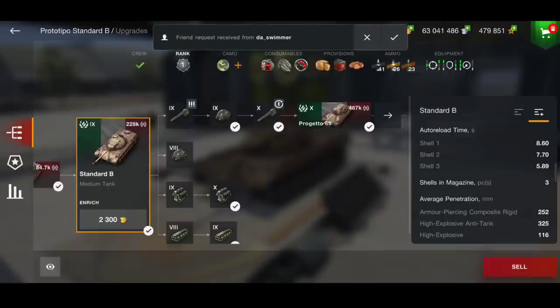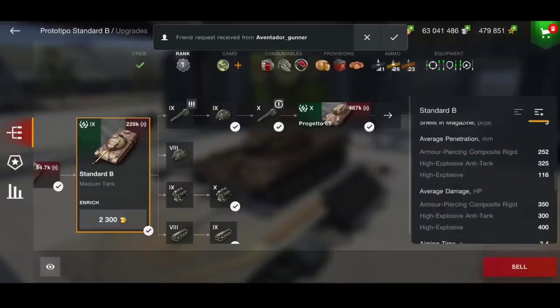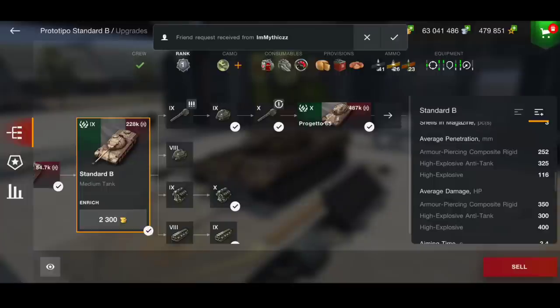As I've said about the HE, the HE is absolutely fantastic. 116 millimeters of HE penetration — that is quite high for a medium tank, and that is the main thing I love about this tank. You've got a 350 alpha gun, 300 on your HEAT, and 400 on your HE. So if you are able to get that HE out and you find yourself top tier against tier 8, you're going to be able to HE a lot of these tanks, which will up your DPM.